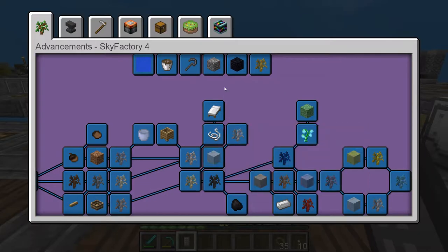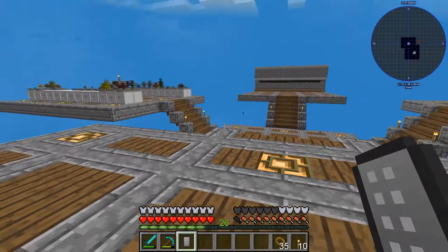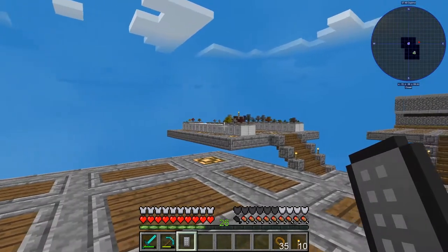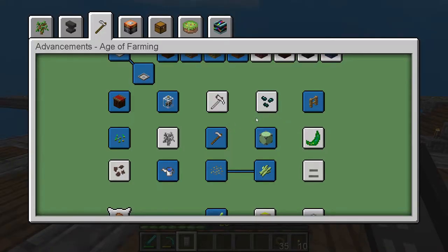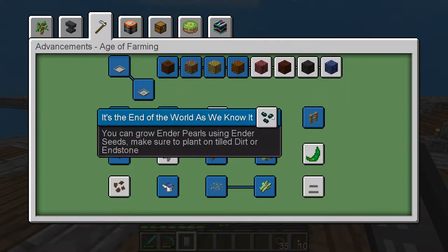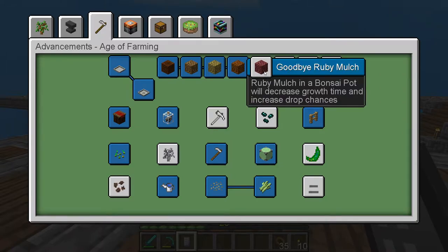So today the plan is: on this age of farming, we've been slowly working through these mulches. These mulches will make the bonsai hobby pots actually work faster, and that's always good. We're gonna try to go through this — you need them anyway to finish up these advancements, which is what I'm trying to do with this series. So we're gonna look at the Ruby mulch here.